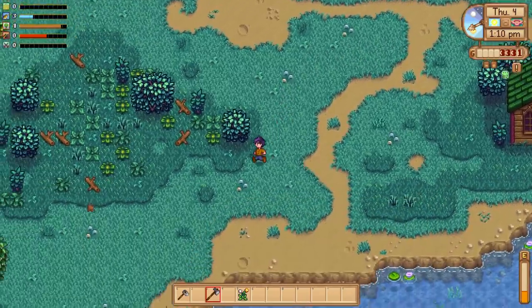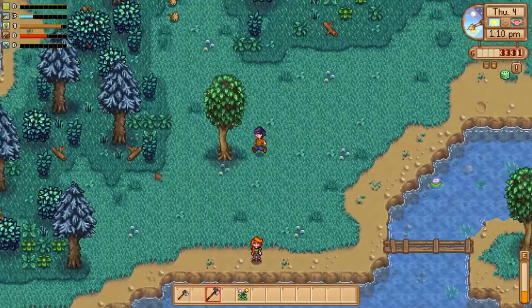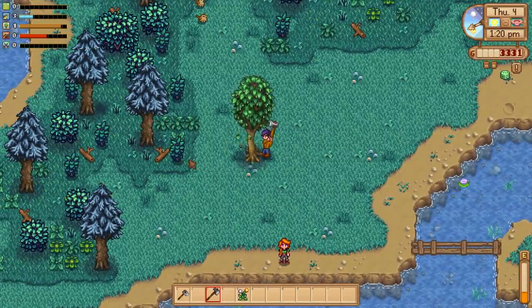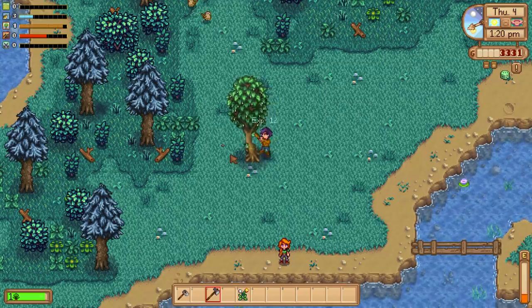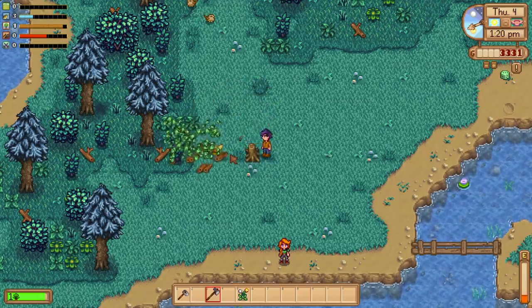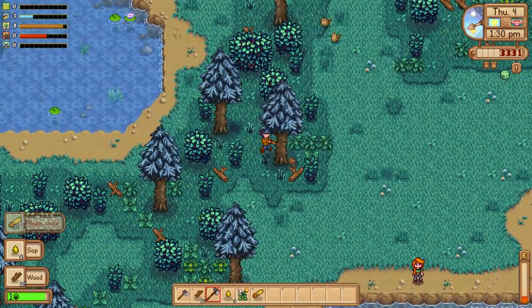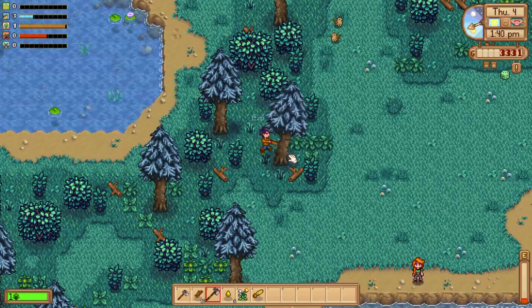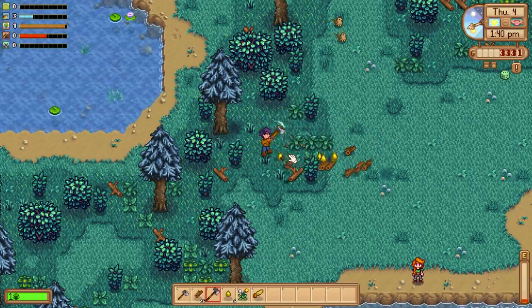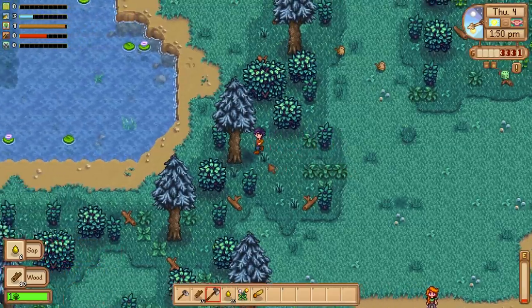I was looking online and saw some machines people have made with the automate mod — they put a worm bin, a recycling machine, and a chest all connected to some crab pots. That means it's fully automated: the worm bin makes bait, puts it in the crab pots, fish from the crab pots go in the chest, and trash from the crab pots goes in the recycling machine. We can make fully functional machines now.